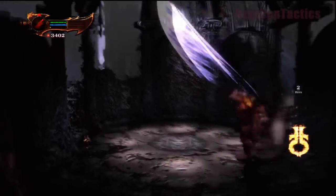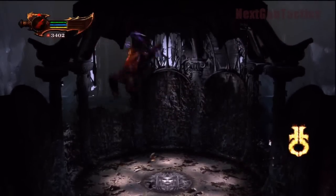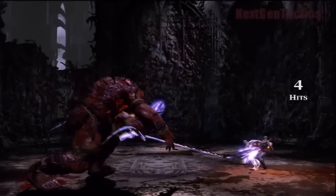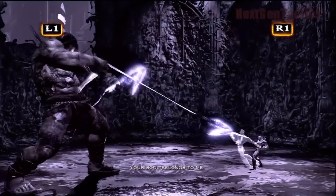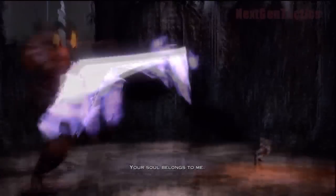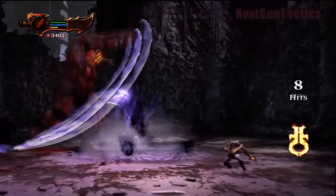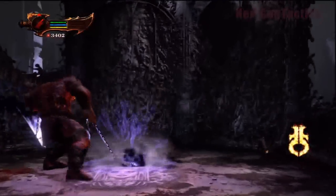The swinging attack is the one he uses to try to get your soul. If he latches on with that swinging attack, just tap L1 and R1 and you can break free — I don't actually take any damage there. Then you want to do your dodge.